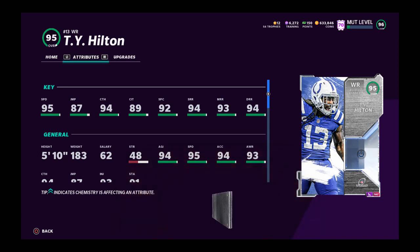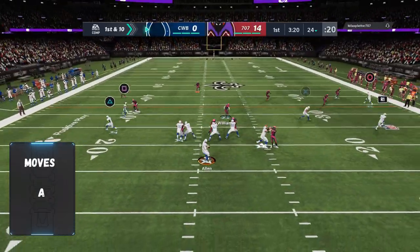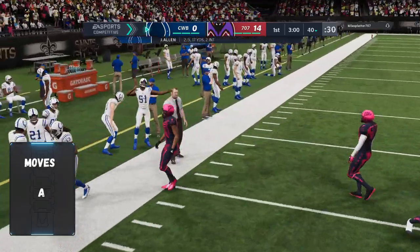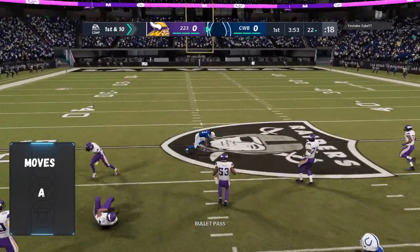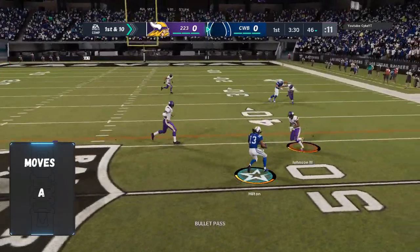We're here on the field. First category: moves. His change of direction is pretty nice — you can zigzag with him pretty well. Spinning and jukes are great. Stiff arm and trucking do not exist. His back-shoulder catching is pretty hard with him because he's smaller.